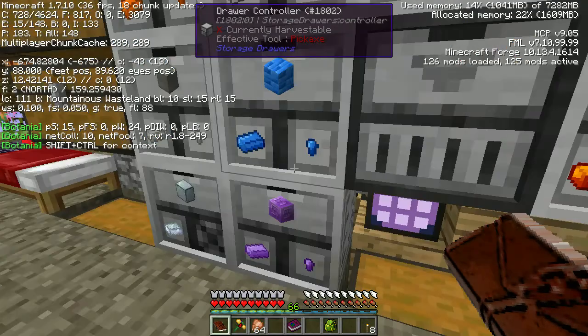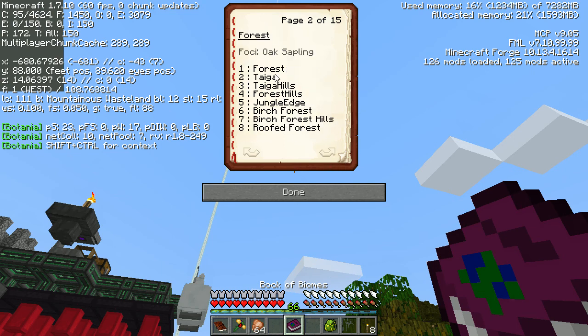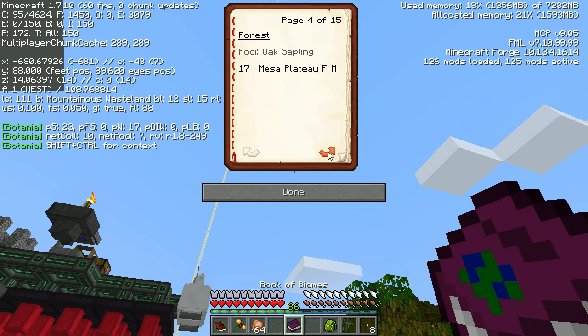Alright, Book of Biomes, baby! So understanding biomes of the world is the first step in changing them. In these pages can be found the folk items and glowstone dust cost of each biome needed for the Rite of Shifting Seasons. So forest, taiga, taiga hills, forest hills, jungle, birch...